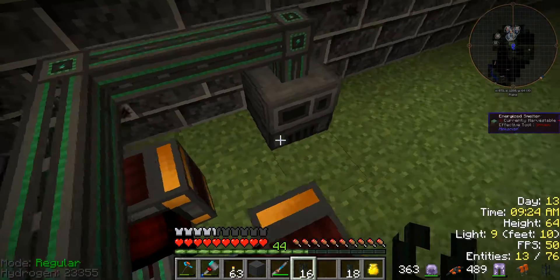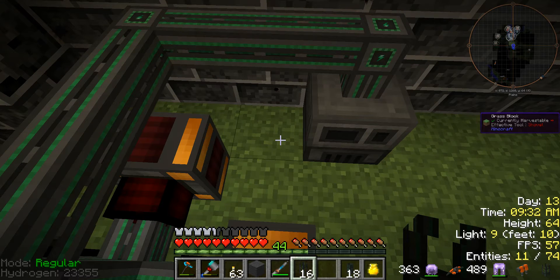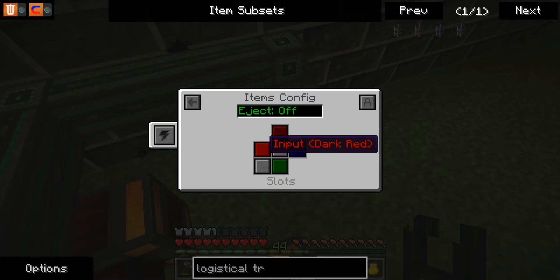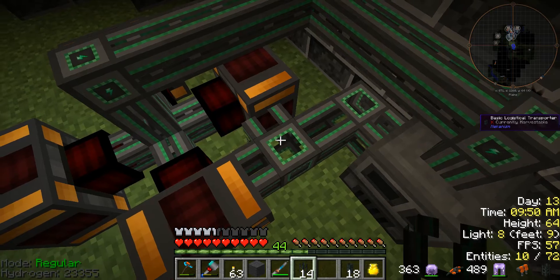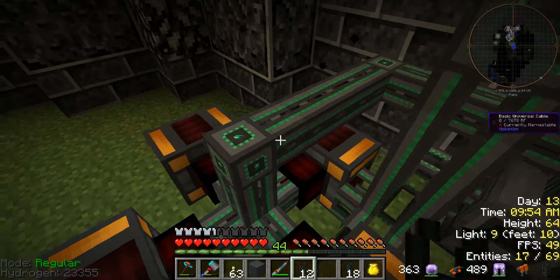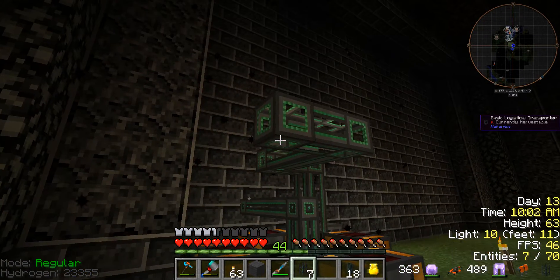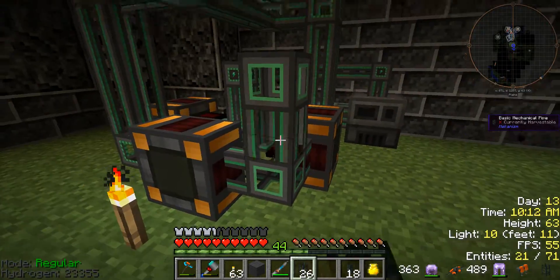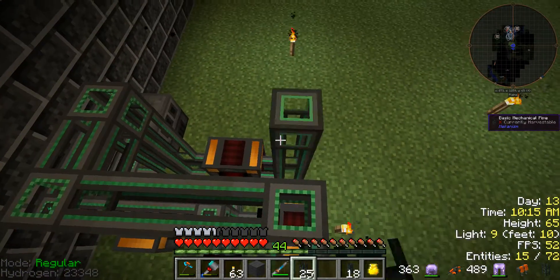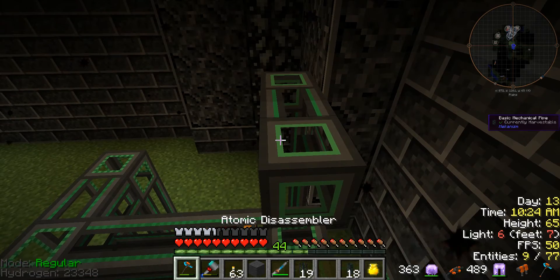We're going to need some logistical transporters. Come out the side, output, auto-reject on, and then we come up and that gets to those two. Do some mechanical piping. This is very messy - normally this setup I'm going for here has a much better setup.